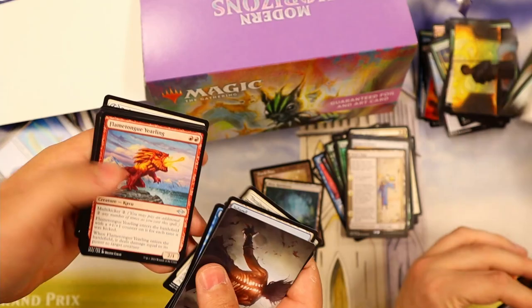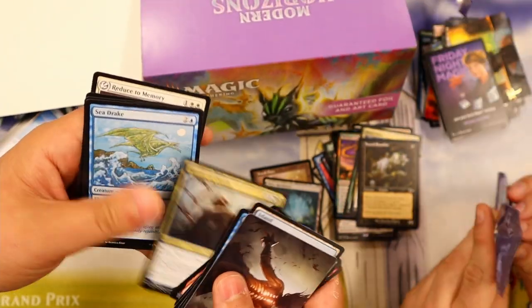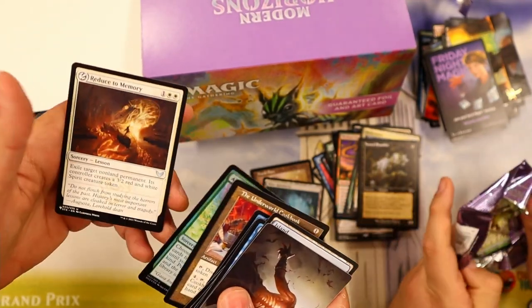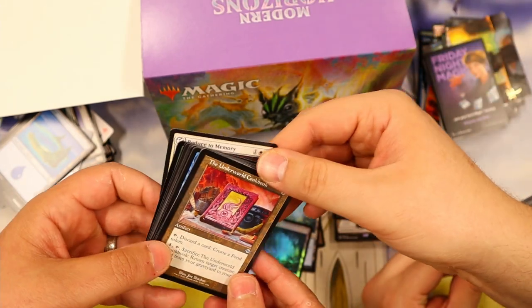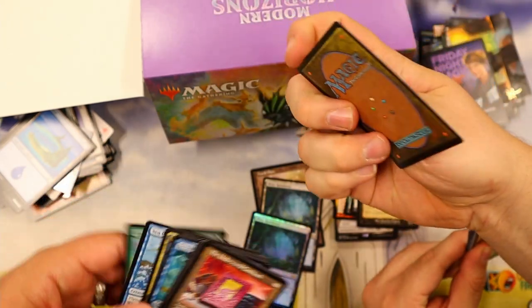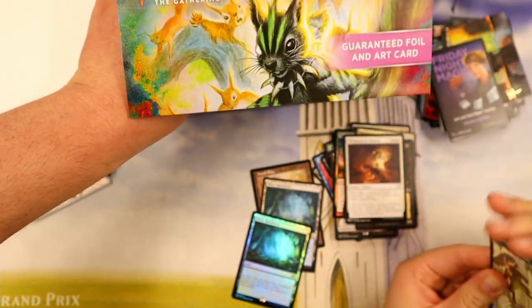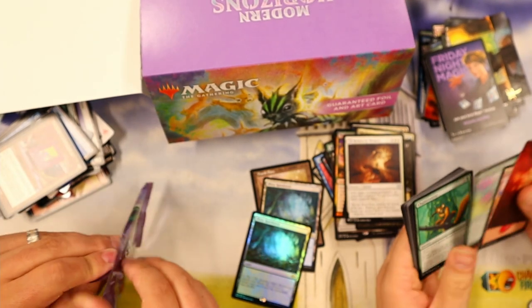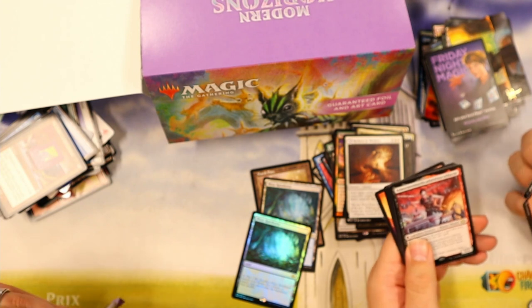That was a triple rare pack. Flame Tongue Yearling. Master of Death. The Underworld Cookbook. Original border — wait, was that a Strixhaven list card? Wow, that was a Strixhaven list card — going way back to last month or two months ago.